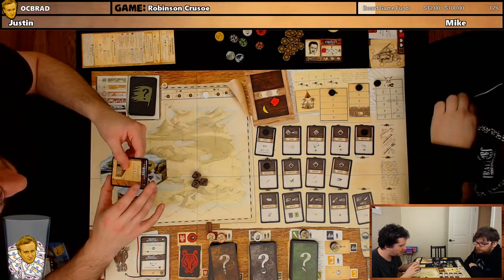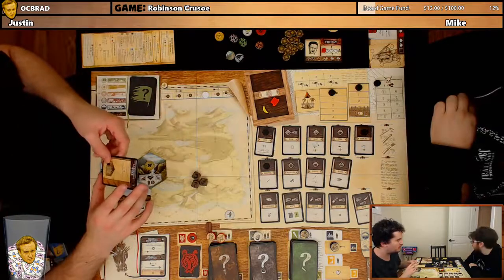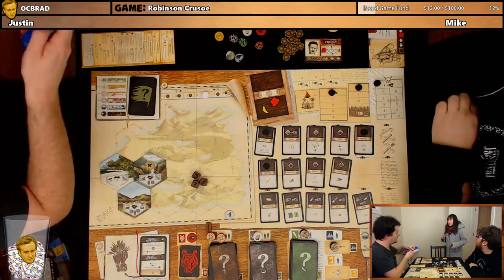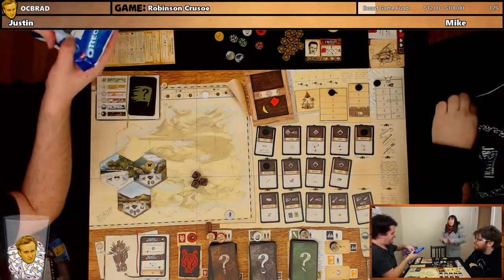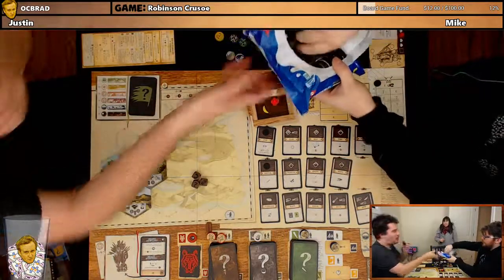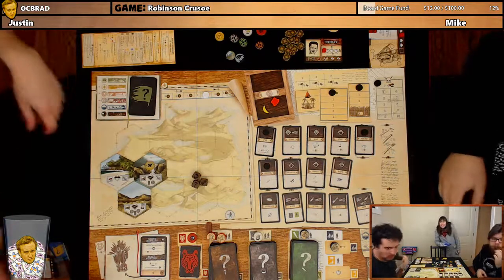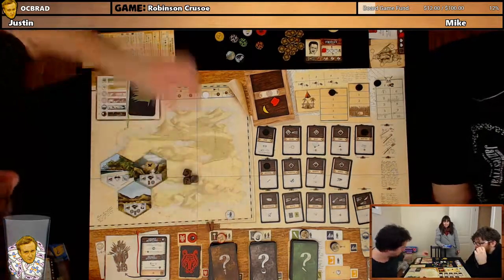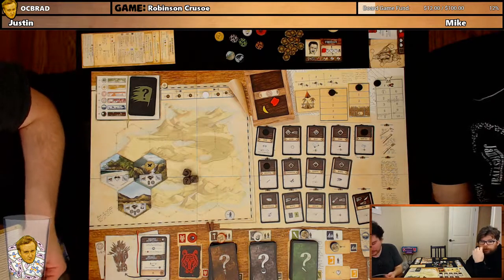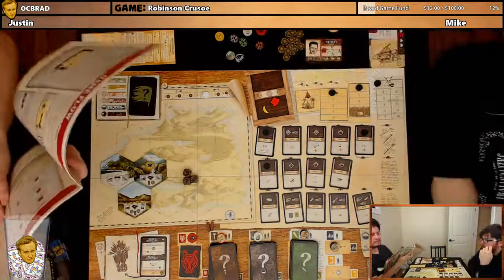The event card: 'Laborious Work — The work is very hard and takes a lot of time.' This will be on the action space next turn, requiring one additional person. For the build action, you place pawns where you want to build it — so I still try to build my snare. I'll spend two determination tokens to re-roll any brown die during my action.